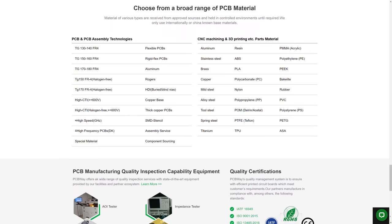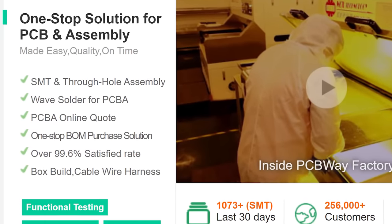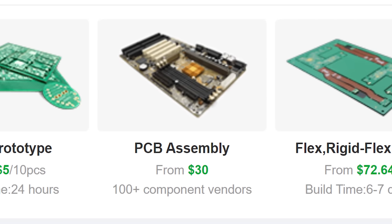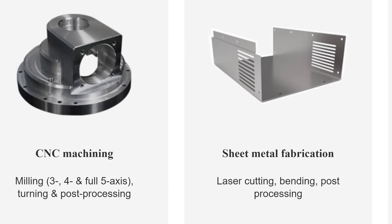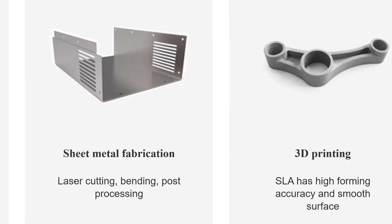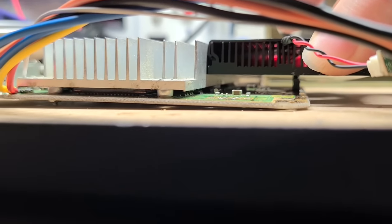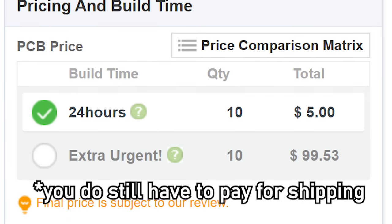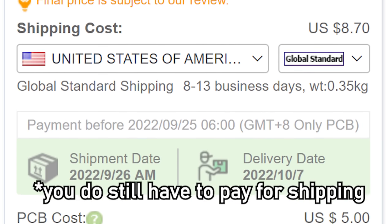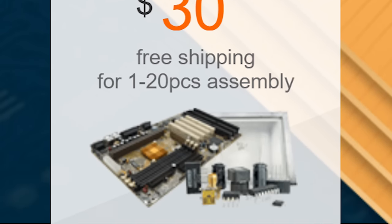This video is sponsored by PCBWay. They specialize in prototyping and low-volume production of printed circuit boards. They really are a one-stop shop for all your electronic prototyping needs — they do standard PCBs, advanced multi-layer HDI PCBs, flex PCBs, and they'll even give you the option to have them pre-assembled at their factory. In addition to PCBs, they're also branching out into 3D printing and CNC machining. New users get a $5 welcome bonus on their first order, and 10 PCBs are just $5. Their build time is only 24 hours, pre-assembly services start at $30, plus you get free global shipping. Head down to the link in the description to see what PCBWay can offer you.